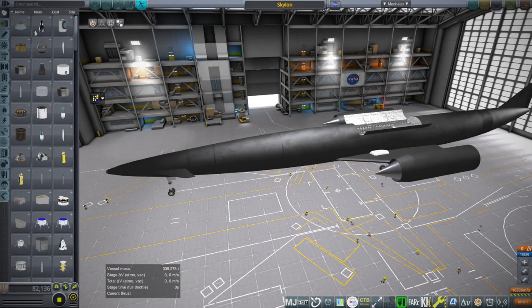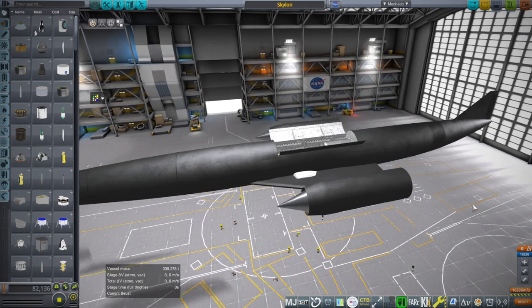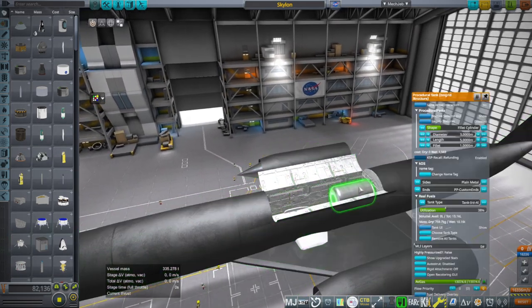Hello everyone, and welcome back to Realism Overhaul Sandbox in Kerbal Space Program 1.12. In this video, I'm going to conduct Skylon re-entry testing, and to do that I'm going to reduce the payload. We barely got to orbit last time, so I'm not going to carry as much this time. We'll aim for maybe 8 tons — let's say 8 tons — and go with that.